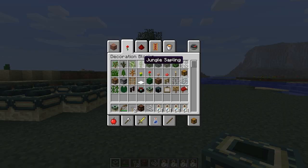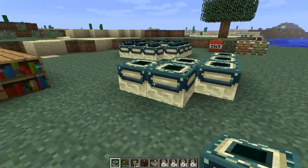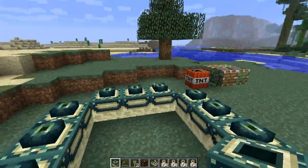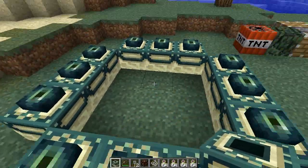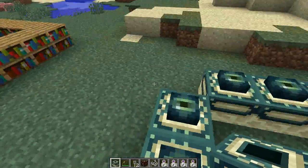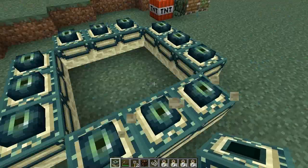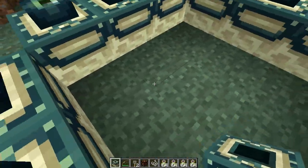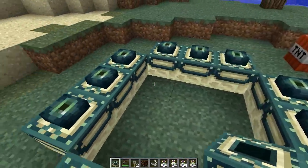So the first thing: if you go to creative mode and go to decoration blocks, there's a new one called the end portal. You can place the end portal anywhere you want. However, it does not actually create the End — I did the exact same 3x3, put Eyes of Ender in them, and no portal whatsoever. It's just for decoration purposes. You can stack them and have little gaps. If you want an actual end portal wherever you want, Too Many Items will still be your best bet.